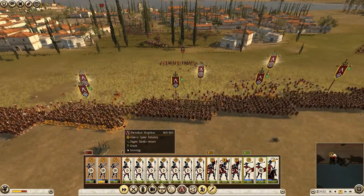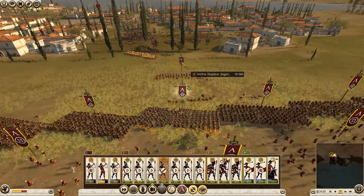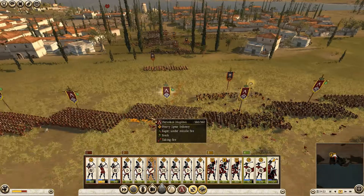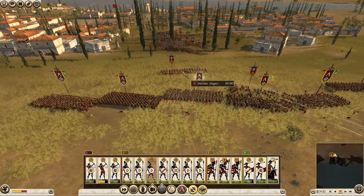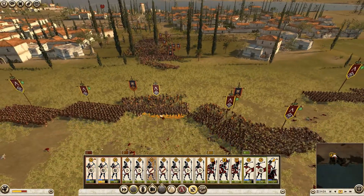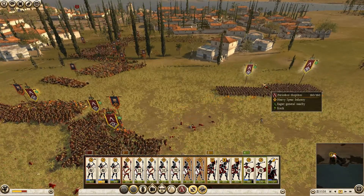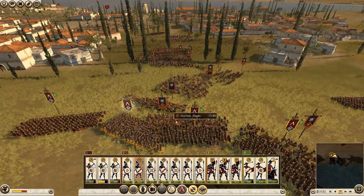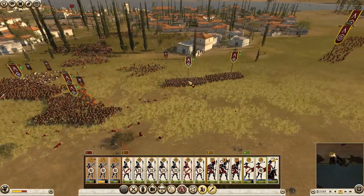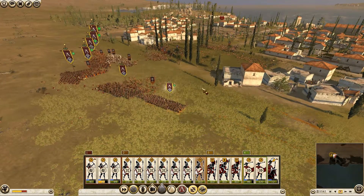My skirmishing was successful — that's exactly what I wanted: make the enemy attack me and then engage them on the open field. All my hoplites are in phalanx formation. I have to engage the enemy first and then turn on the phalanx. My javelin men have a perfect position for flanking — I want them shooting at the backs of the enemy where they have no protection.